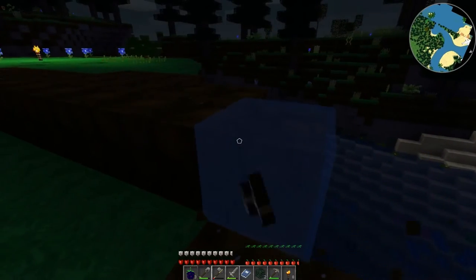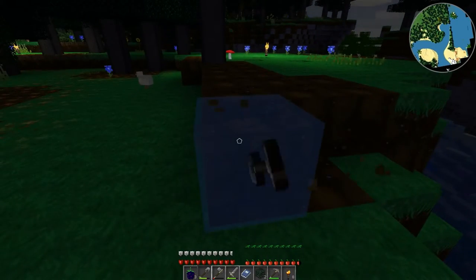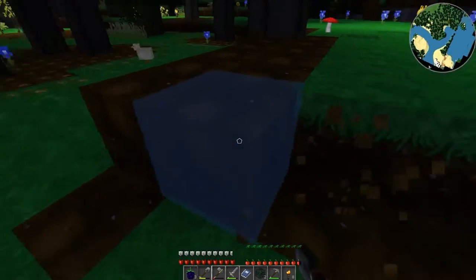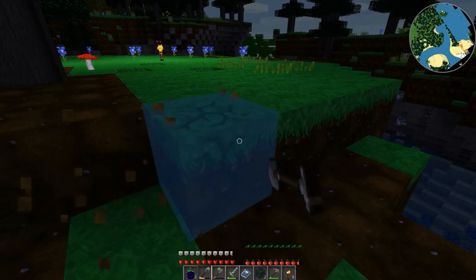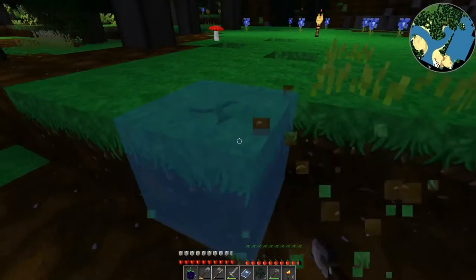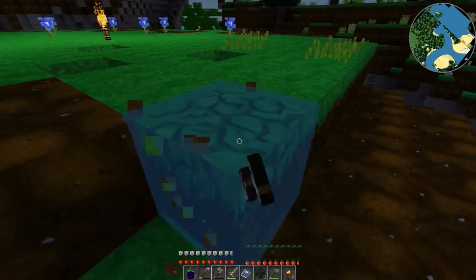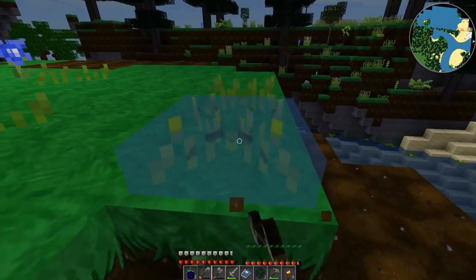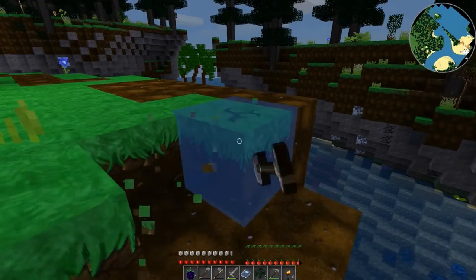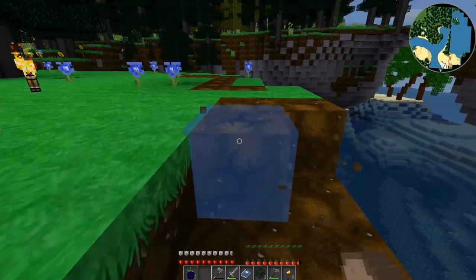Not sure why this grass did not turn to dirt yet - it should have, it's kind of peculiar. I don't know exactly what shape I want to use for the castle right now. I'm thinking square, because that's just the easiest - you don't have to try to deal with angles and stuff.